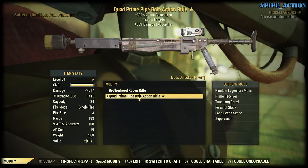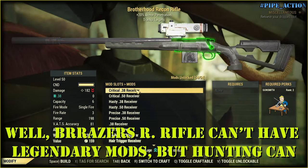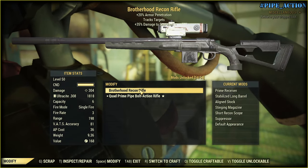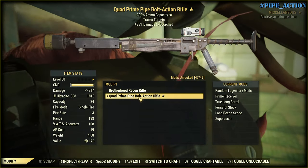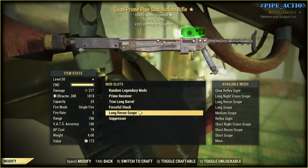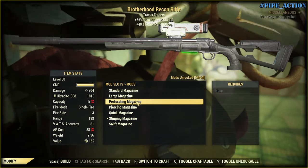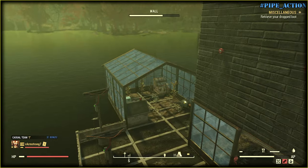If you actually have a whole bunch of .308 ammo, I would suggest you use the Brotherhood Recon Rifle. It looks like the damage is the same, but if we prime it — you see a big difference. I beat the whole game with a hunting rifle with no VATS, by the way, then switched to Gauss shorty because I unlocked it. Also, the stinging magazine gives 40% armor penetration, while the Pipe Bolt Action Rifle doesn't have a magazine — so no buff.